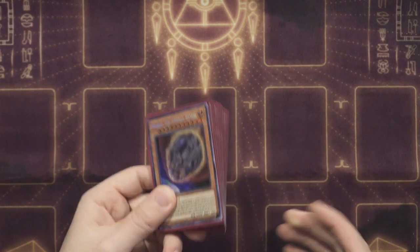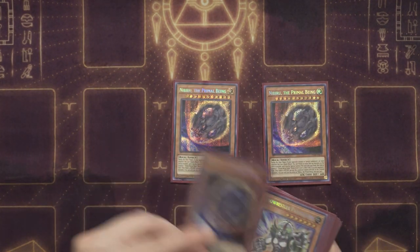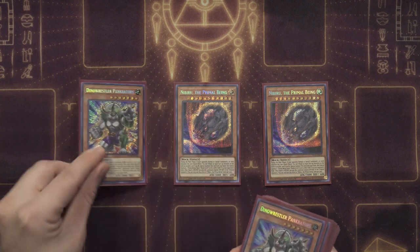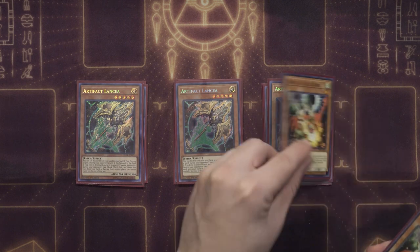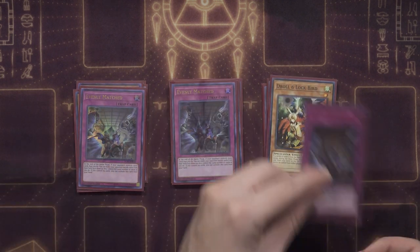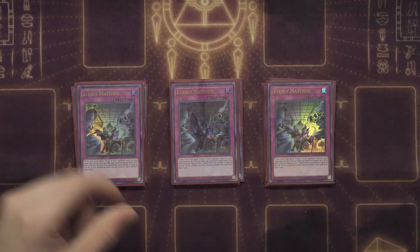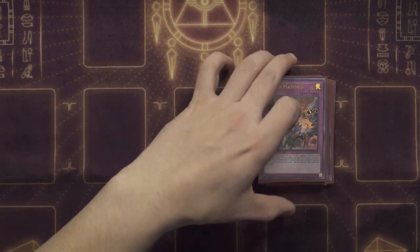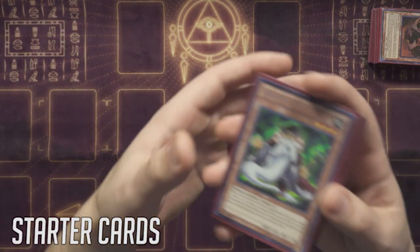For the side deck — which may vary depending on your locals — I have three copies of Nibiru for combo, three copies of Dinowrestler Pankratops, three copies of Artifact Lancea, three copies of Droll & Lock Bird, and this last slot could really be anything. Right now it's three Evenly Matched, but it could also be Dark Ruler No More, Twin Twisters, and things like that.